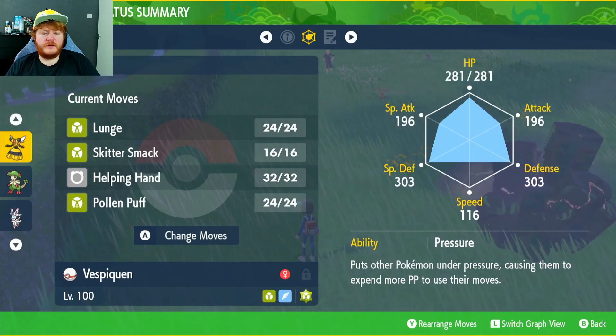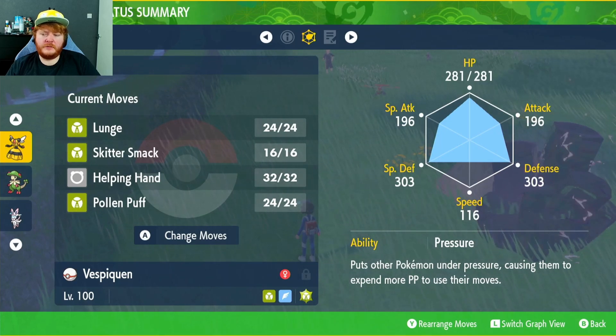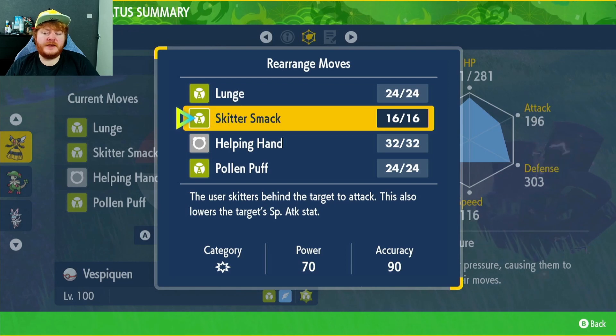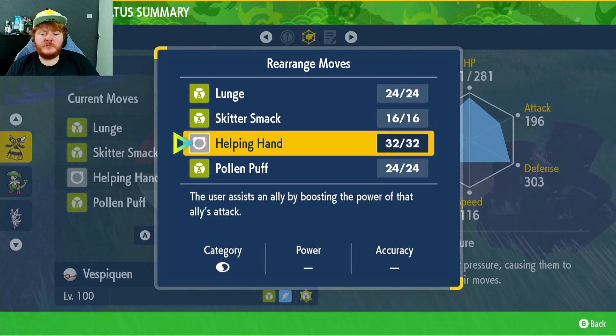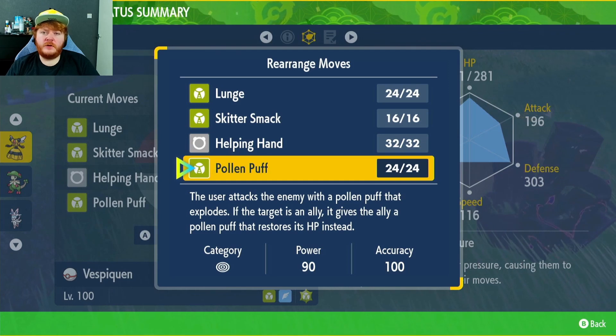As you can see we've got some nice well-rounded stats. The ability is going to be Pressure — ability doesn't really matter here. For the moveset, we have Lunge to lower the target's Attack, Skitter Smack to lower their Special Attack, Helping Hand to boost the power of our teammates, and Pollen Puff in case we need to heal one of our teammates.